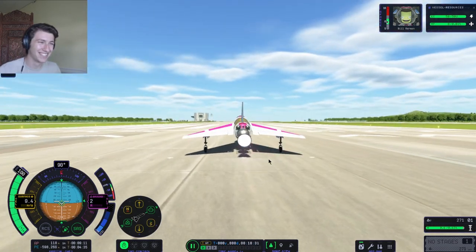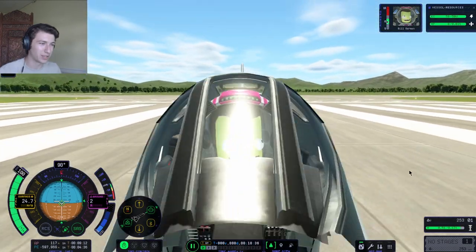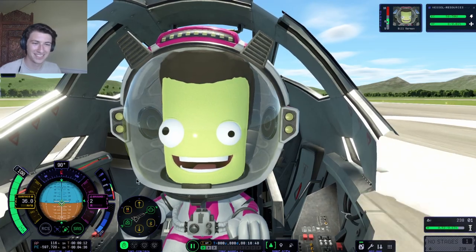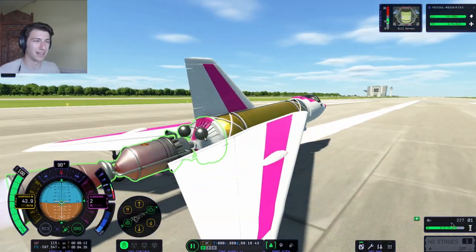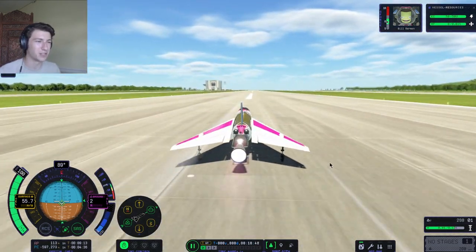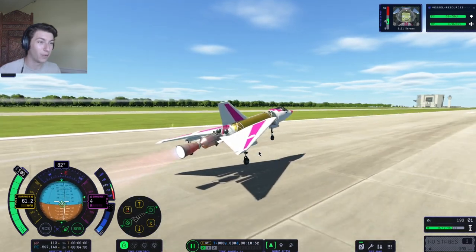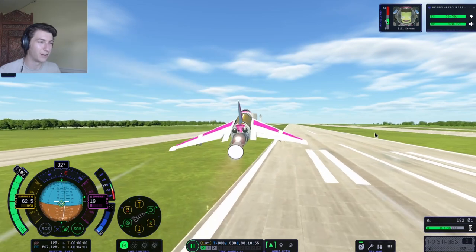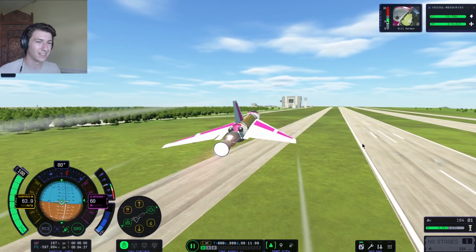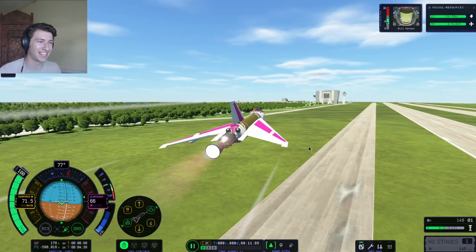It looks so dinky — the dinky little nuclear jet with our trusty pilot Bill. I can't wait till they add the cockpit view back, that's part of the fun — pretending to be the Kerbal and feeling the danger. Okay, lift! Oh wow — very low takeoff speed and pretty nimble so far. Impressive that it can fly at 60 meters per second.